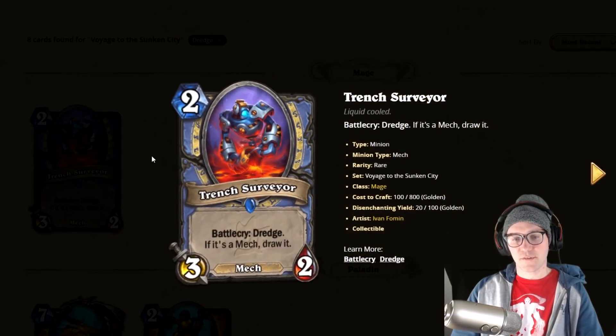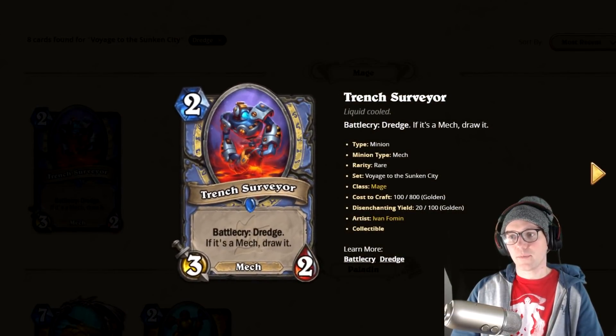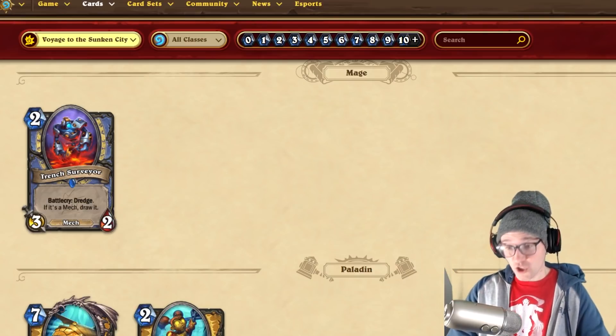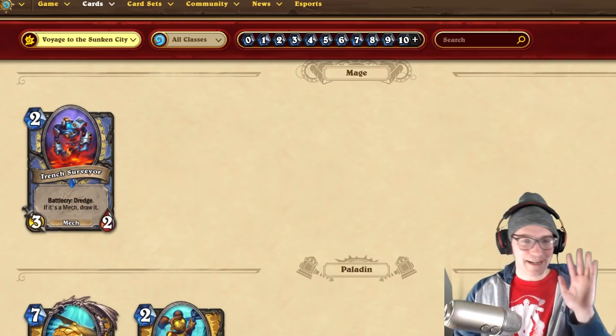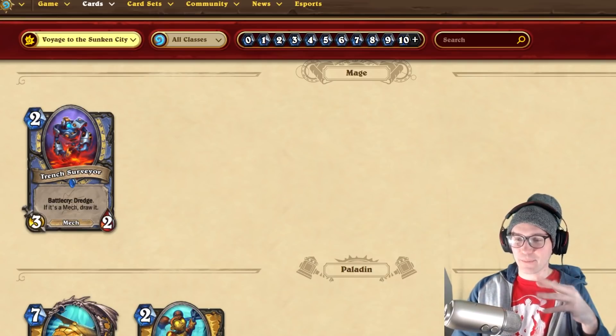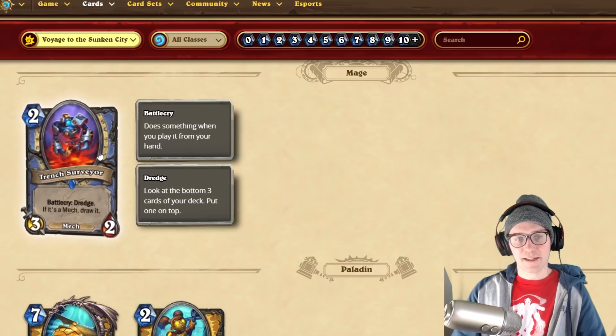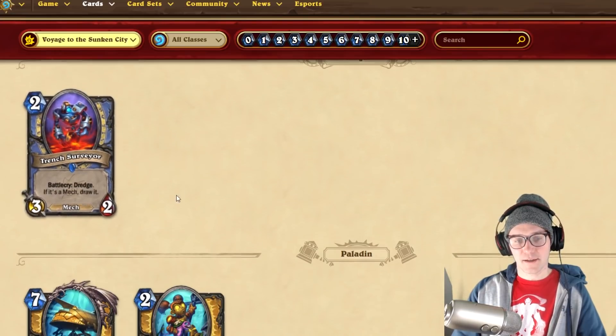The first one is a simple one — Battlecry Dredge: if it's a mech, draw it. You'd ideally use this in a mech deck. If you're not running mechs, unless you have a one-card win-the-game card your whole deck is built around, this won't be very good. But if you have around ten mechs in your deck, you're probably going to hit a mech about 60 to 70 percent of the time. A two-mana 3/2 that draws and tutors is insane — in the right deck this card is great.